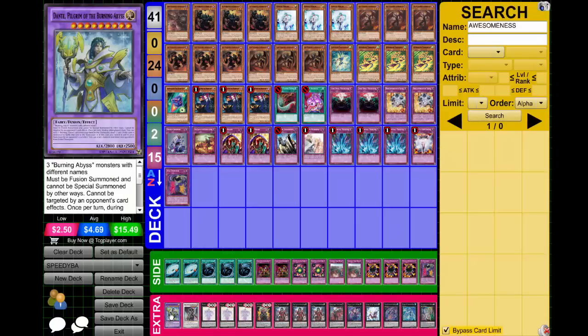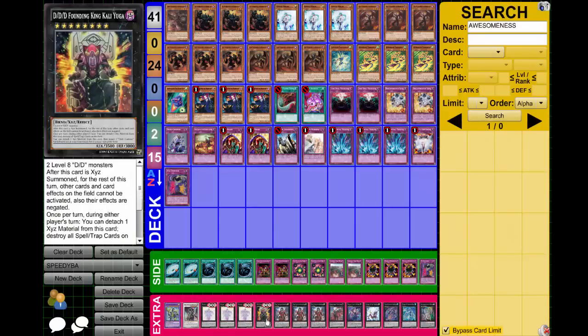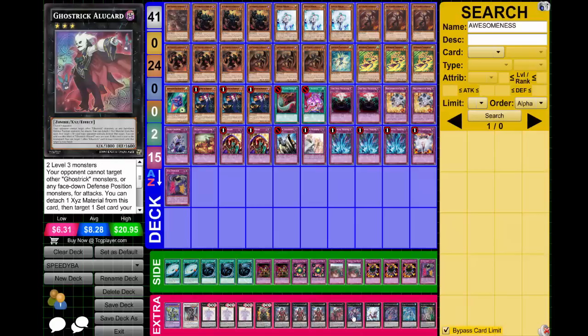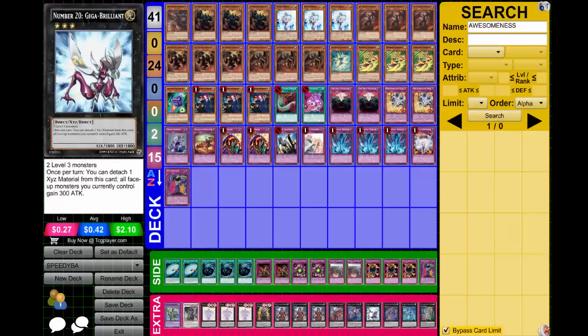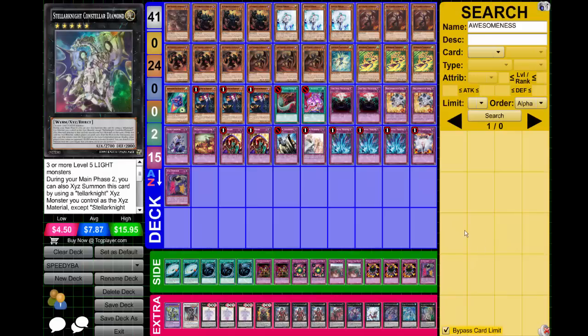The extra deck: Dante the Pilgrim, Virgil, triple Beatrice, 1 King Kali Yuga, triple Dante, 1 Alucard, 1 Angel of Mischief, 1 Gigabrilliant, 1 Acidolm, Nightmare Shark, and of course 1 Constellar Diamond — wrapping up this deck.